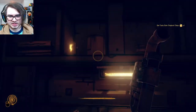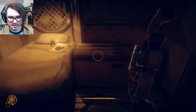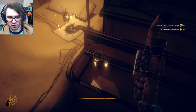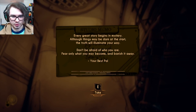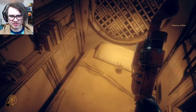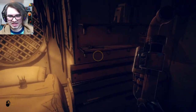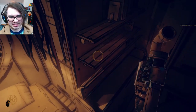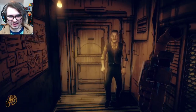That's really interesting. I'm just gonna loot this place real quick, you just hang tight. A whole bunch of stuff in here, and a note. 'Every great story begins in mystery. Although things may be dark at the start, the truth will illuminate your way. Don't be afraid of who you are. Fear only what you may become, and banish it away - your best pal.' I feel like that's a very similar note we got at the start of the game. Which makes me think, has Joey been our best pal this whole time? That would be very interesting. I'd love that actually.